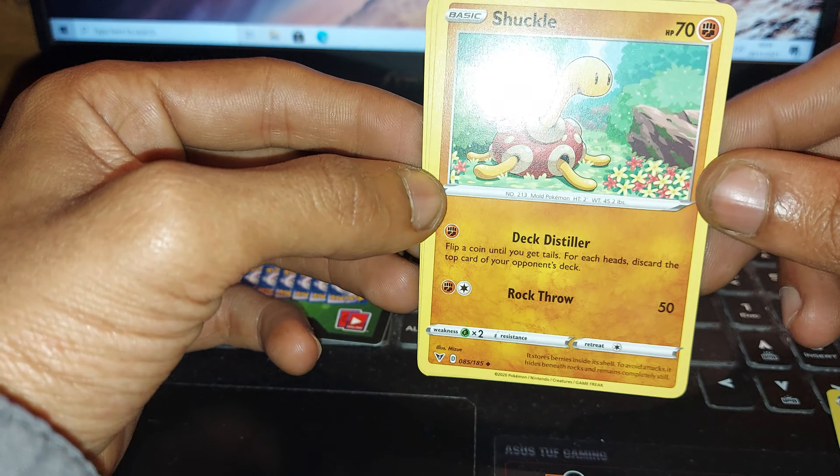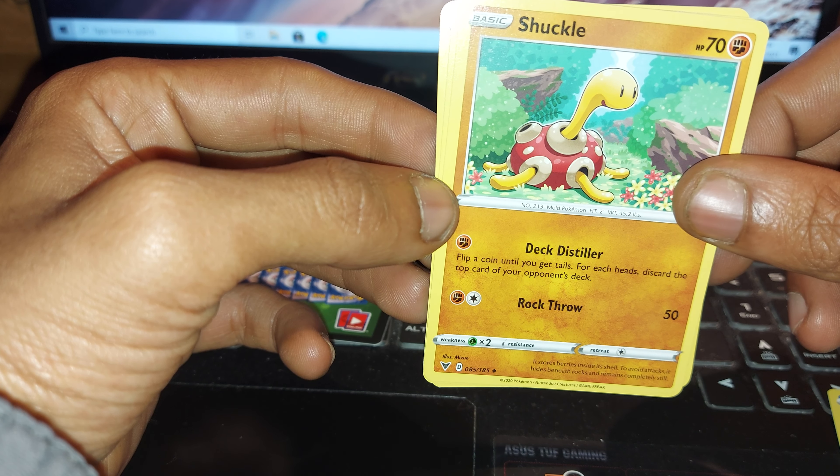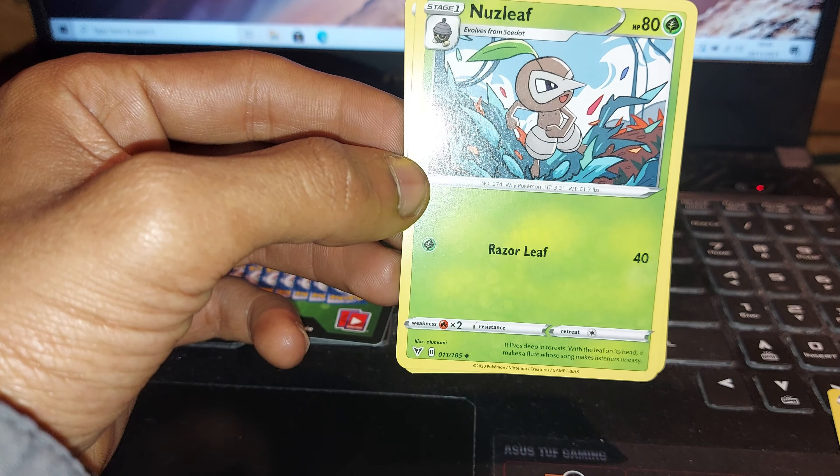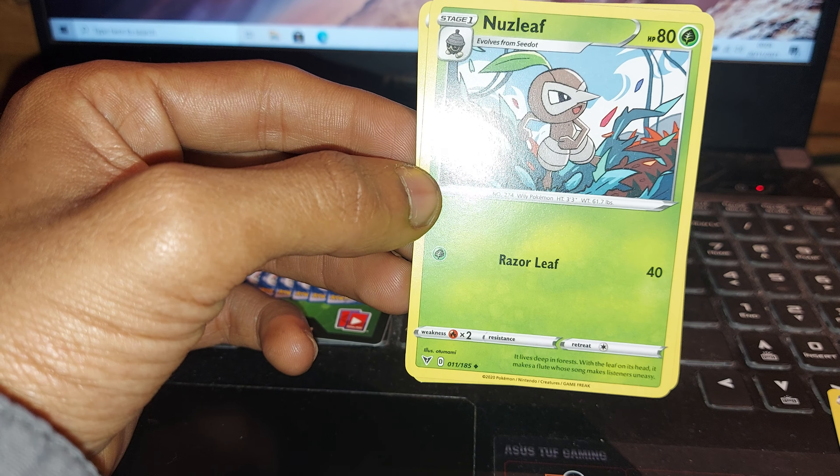Followed up by Shuckle, 70 health points, being a Fighting type Pokemon, having a move of Deck Distiller and Rock Throw. Followed up by Nuzleaf, having 80 health points, being a Grass type Pokemon, having one move of Razor Leaf.